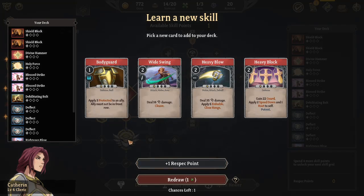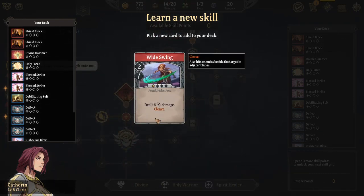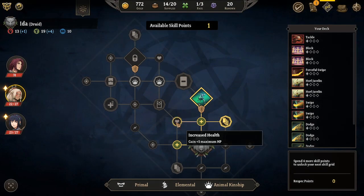Heavy block. Play enfeeble, close range. We'll do the cleave. I technically already have a wide swing, but I think that's pretty useful, especially with that one card we have.